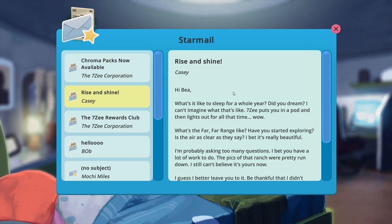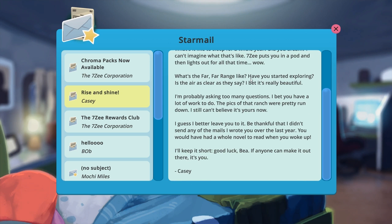Raijenshine Casey — 'Hi B. What's it like to sleep for a whole year? Did you dream? I can't imagine what that's like — 7Z puts you in a pod and then lights out for all that time. What's the far, far range like? Have you started exploring? Is the air as clear as they say? I bet it's really beautiful. I'm probably asking too many questions. Be thankful I didn't send any of the mails I wrote you over the last year — you would have had a whole novel to read when you woke up. Good luck, B. If anyone can make it out there, it's you.'